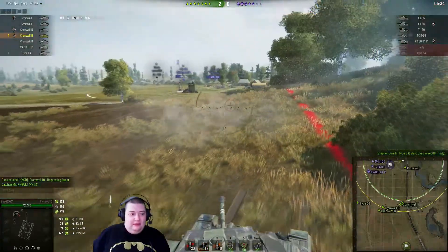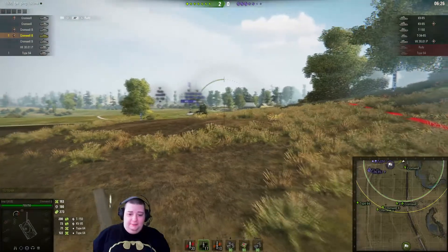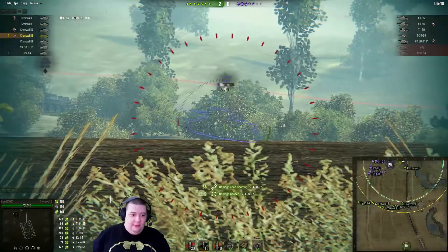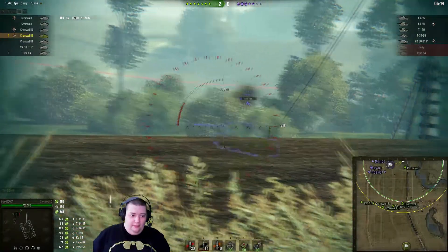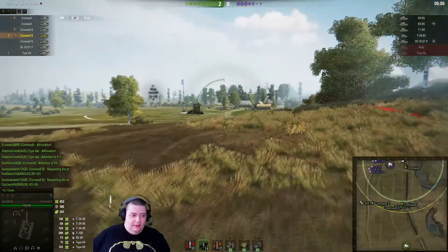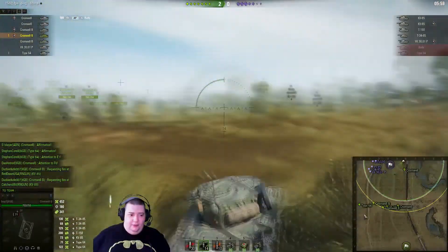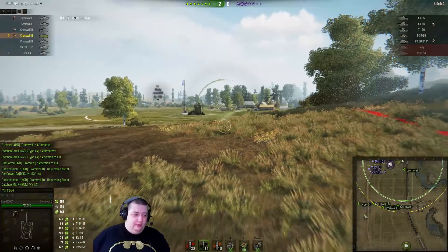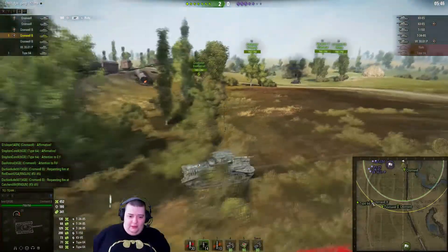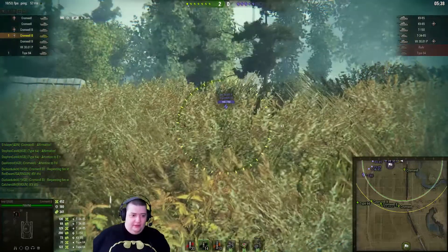Now the rest of this is just going to be a turkey shoot because they have no eyes with the Rudy and the type 64 dead. There's not much these guys behind the bushes can do, and the fact that they're moving around and getting spotted every time they move past bushes is not good either. It looks like the type 64 is going to push in a little bit and try to get some lights, because without lights this whole setup falls to pieces. Looks like this Cromwell wants to push up — never mind, everybody can hold positions and we're just going to shoot stuff to death.